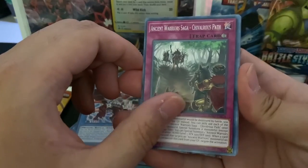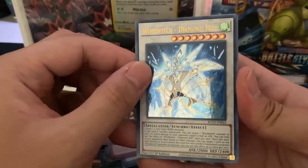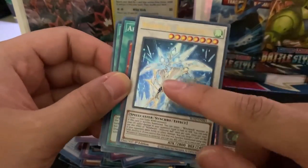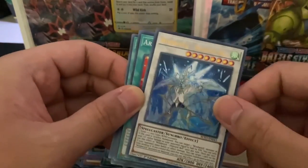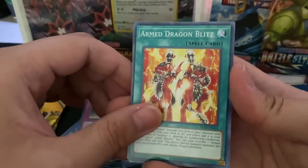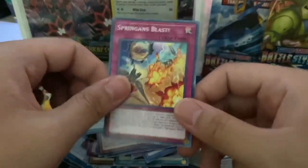Knight of Armor Dragon, we got Ancient War Saga, Chevalier's Path, Fable Marcosia, Springens Skull, Wind Witch Diamond Bell — super rare I think. If the artwork's hollow and the name's hollow I think it's super rare — please correct me in the comment section below if I'm wrong. Armed Dragon Blitz, Warrock Orpis, Tilted Trie, and a Springens Blast.